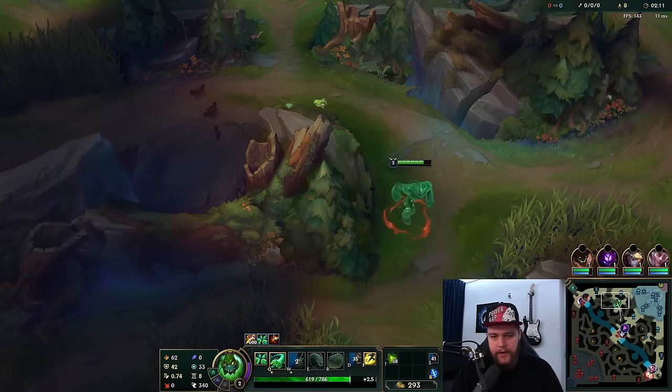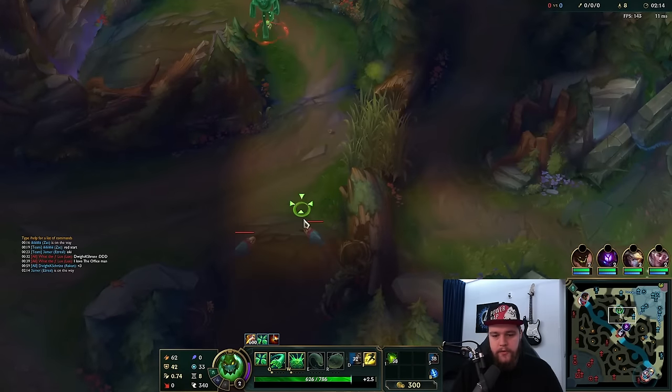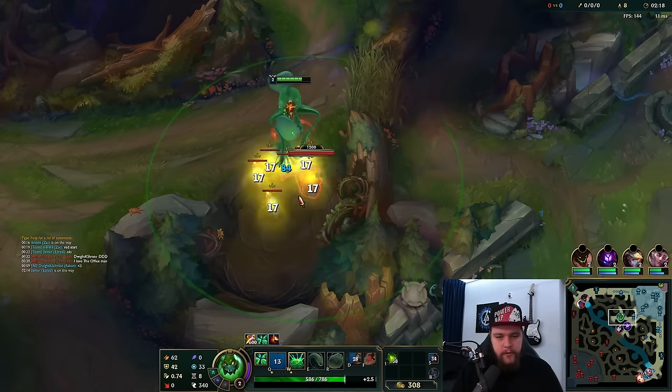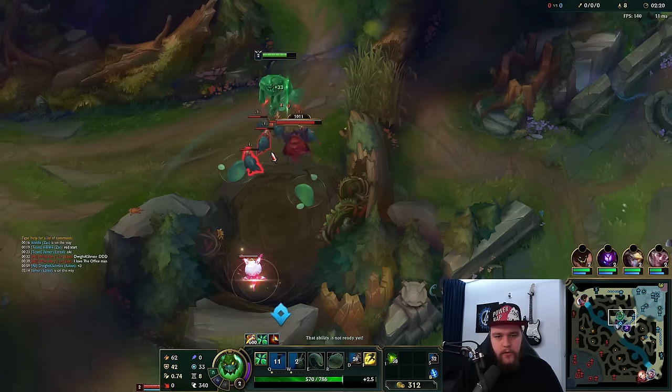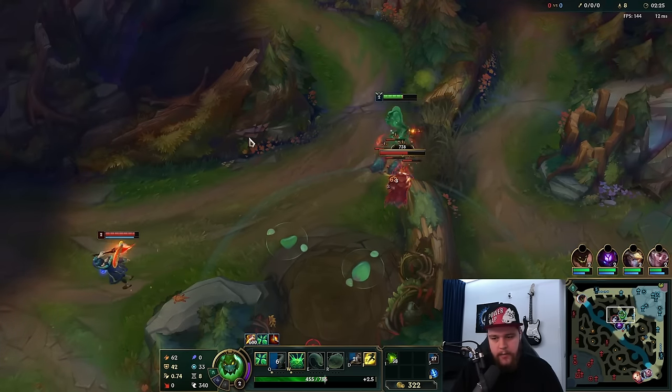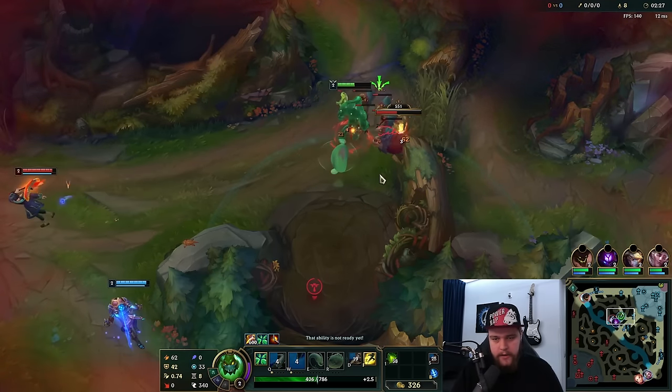A good full clear is the target on Zack because you need your levels — your E scales with levels and the range increases for every point you put into it, so you definitely want that sorted. It seems I'm going to get messed with unfortunately, and apparently that's legal, so that's good.